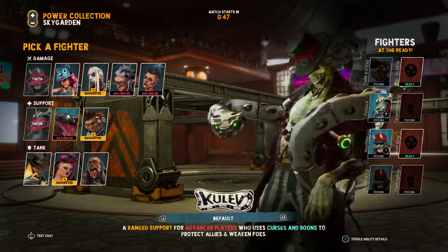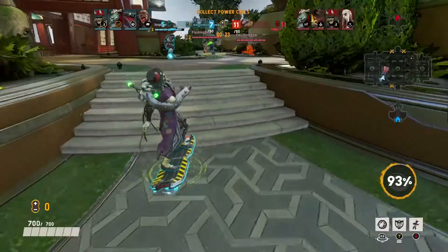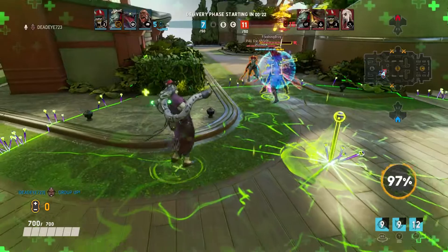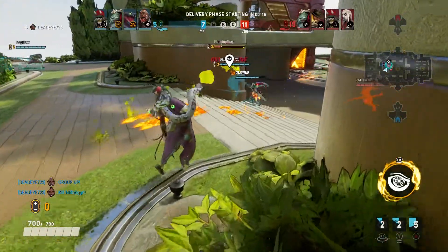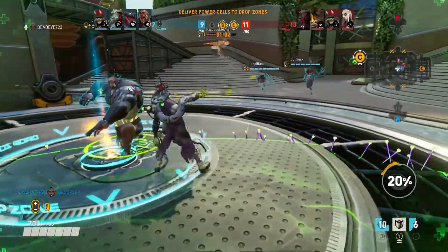Kulev is the middle hero you can use. His ability is if you press RB it creates a little green circle, and if any of your allies are standing in it they will automatically start to heal. So in both game modes, if you stand over the objective your allies can stand around you and start healing. This character is good in my opinion.